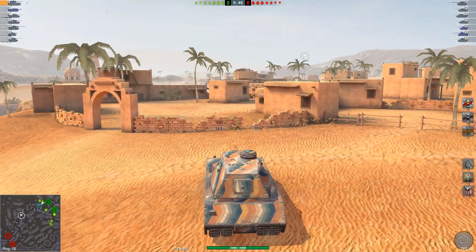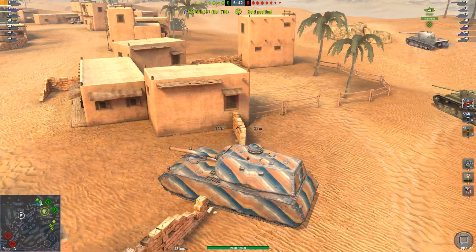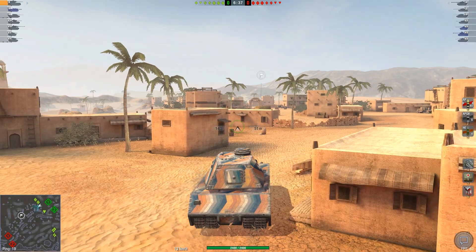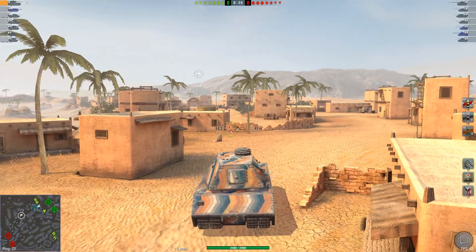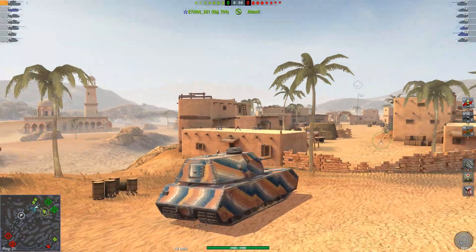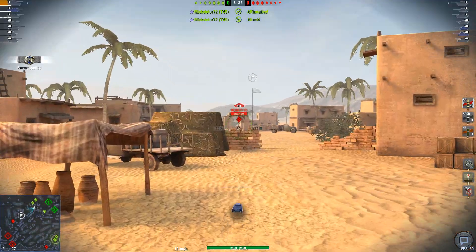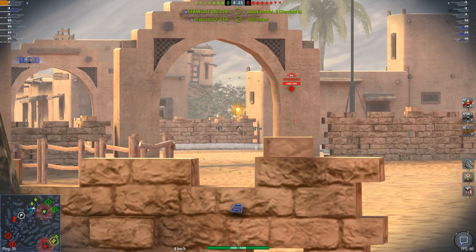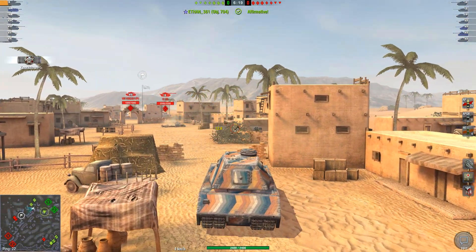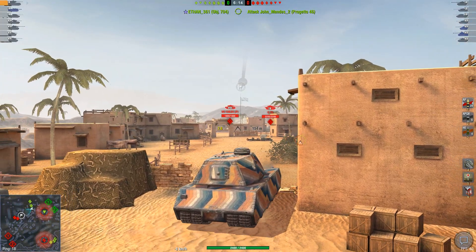If you just keep side scraping and avoid showing your cupola and front turret cheeks — like the Maus, the turret cheeks flat-on are the big problem, because the rest is rounded so the armor increases as it curves. We spot a VK — we're going to angle, bounce him as well. Hit our track but our tracks are back up, going to keep on going.